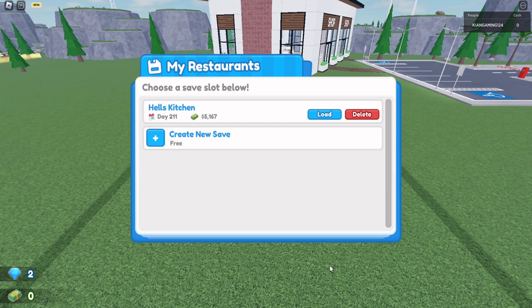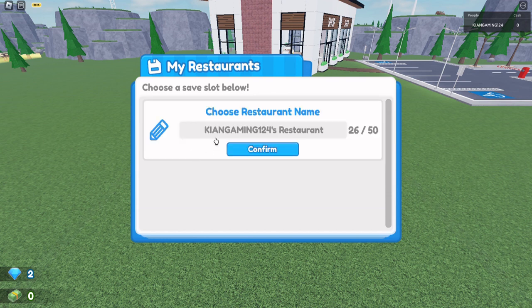Hello guys and welcome back to another video. Today we are on Restaurant Tycoon 2, and we're going to be playing a little differently. The game is a challenge where I need to get to 10,000 cash, and you guys are going to be trying to make me not get there. If you subscribe, it will take away 100 from my cash. Another rule is that I'm not allowed to use any items I've already gotten — it has to be stuff I earn here. So let's just get into it.